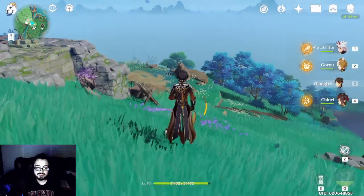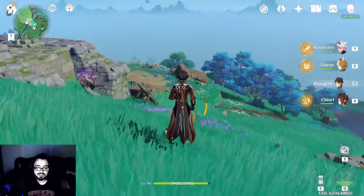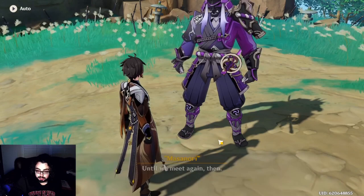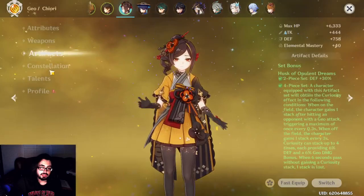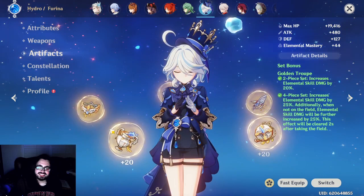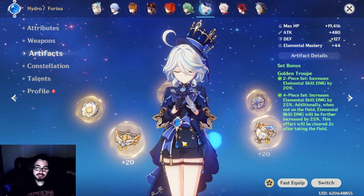If you invest just a little more, even without her signature you'll probably do similar damage. The artifacts are alright. You can either run the Husk set that I have on her right now, or the Golden Troupe set — either or. This set's probably going to be better than her in a lot of scenarios, but they're definitely comparable. I farmed this domain already a lot for my Ido, so there's already some investment there.